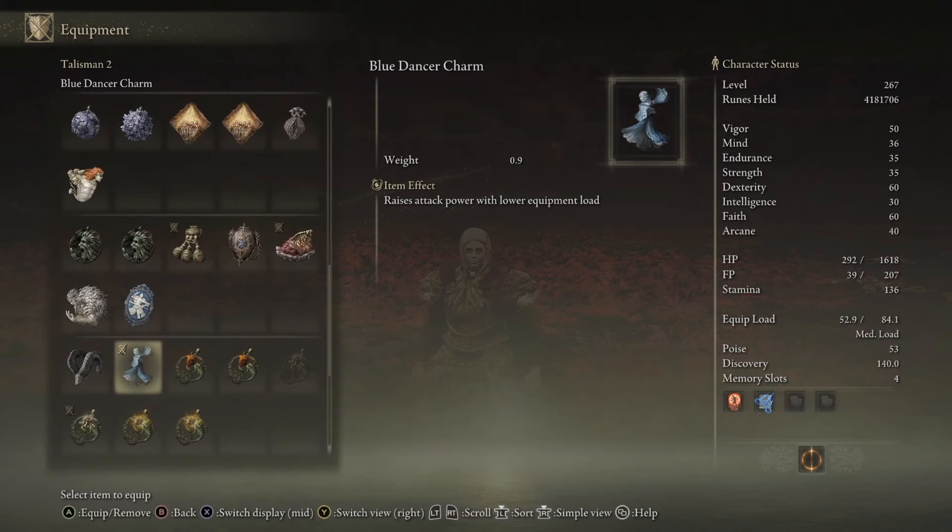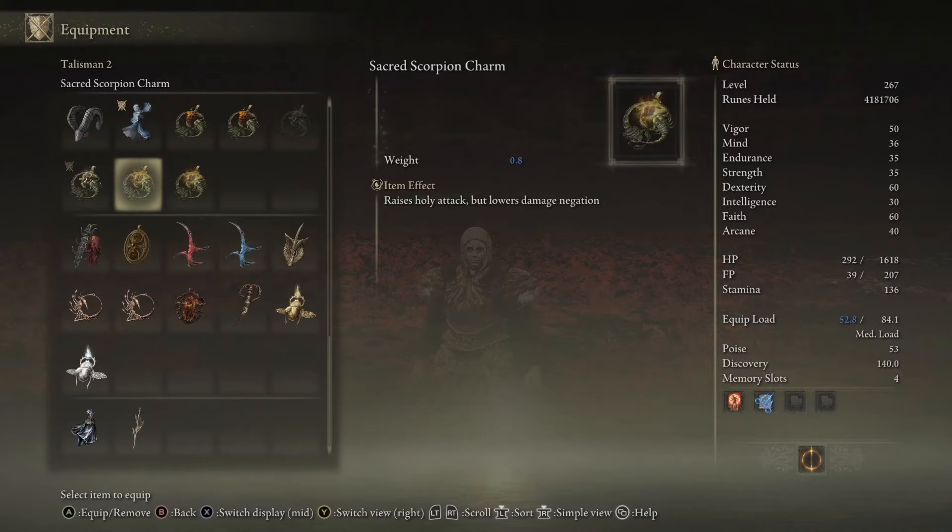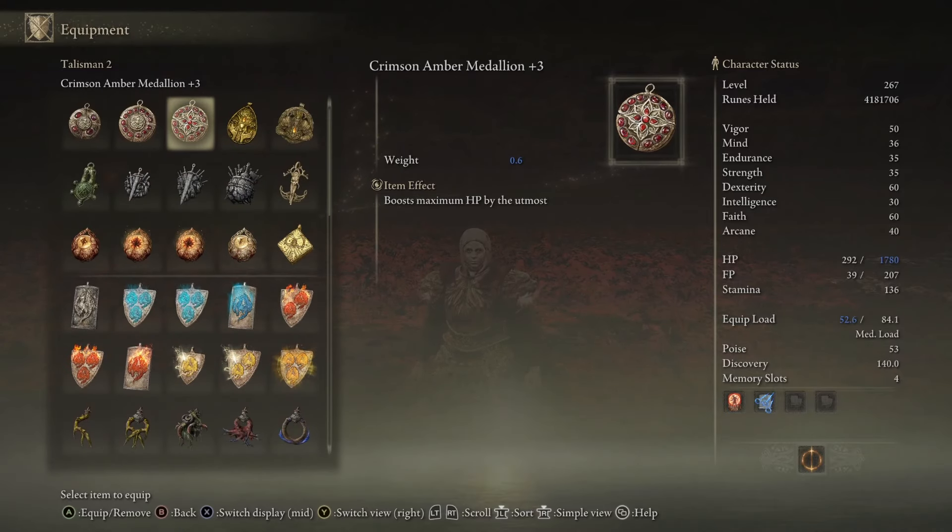The Shard of Alexander is going to increase the attack power of Rolling Sparks again. For the final slot, I would say just fill it with something you want. I have the Blue Dancer Charm, but really I would rather have the Ritual Sword Talisman, which increases my attack when my HP is at its maximum. It's not really that important to the build, so I didn't go out of my way to get it. Just fill this last slot with whatever you want.